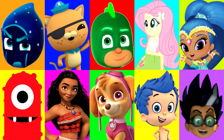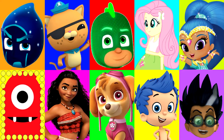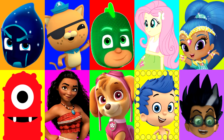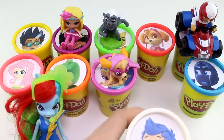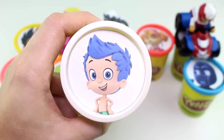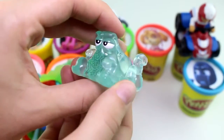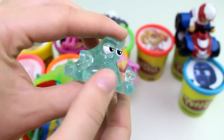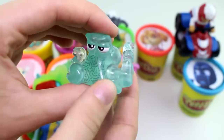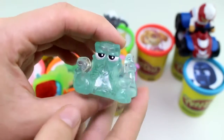Alright, I wonder who it will land on next. Maybe Gekko. Let's find out. And stop. It landed on Gil from the Bubble Guppies. He has the white Play-Doh Cup. Wow, look at this surprise — this is Hank from Finding Dory. But he's see-through, and he's this greenish color. He looks super cool. I've never seen this one before.